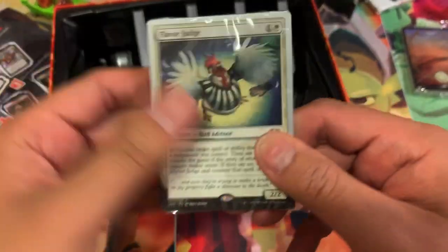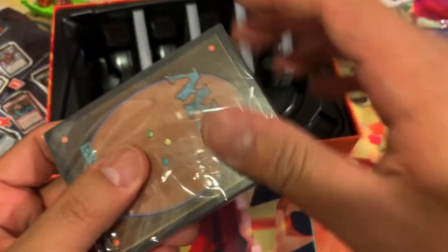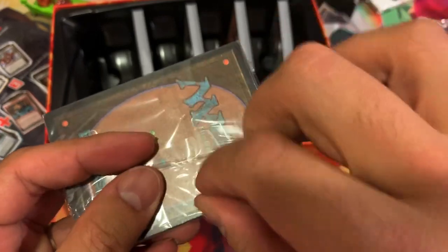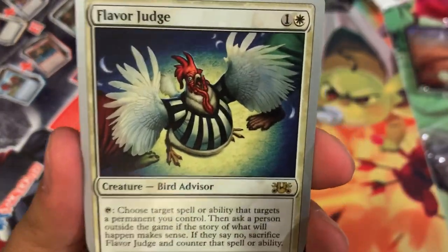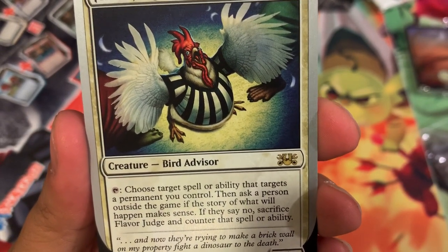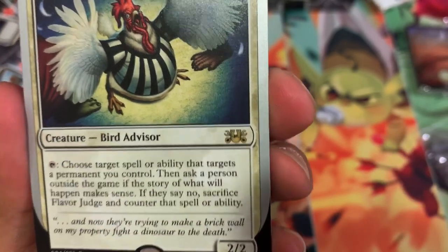Let's take a look at the first pack here — there is your rare of the pack, and there's a little seal there which you can open up. All right, I'm just a dummy. Let's set this aside so we can see what these cards look like one by one. So, Flavor Judge — Bird Advisor. Choose targets of an ability that targets a permanent you control, then ask a person outside the game whether the story of what will happen makes sense. If they say no, sacrifice Flavor Judge and counter that spell or ability.